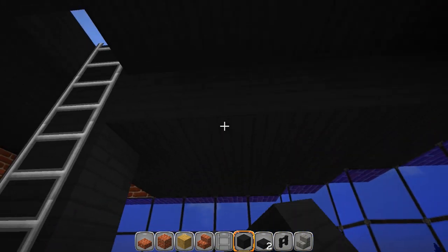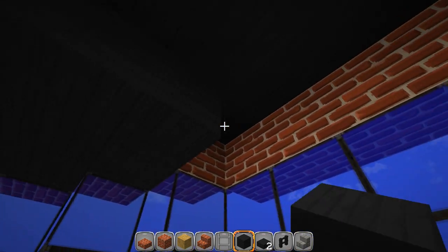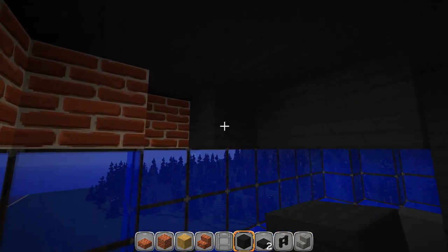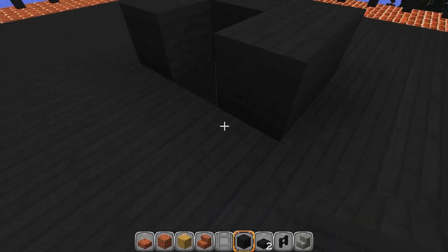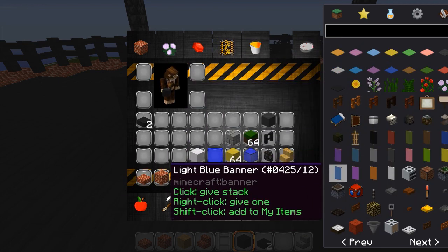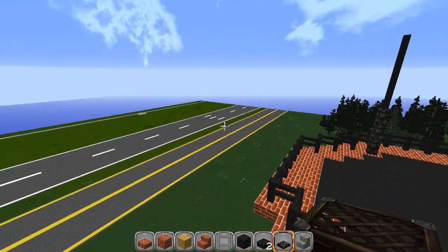I'll go ahead and do this part and then this tower will be done. Really simple, easy, fun build. Hopefully you guys followed along on this one. This will cover up the brick and trim out really nicely. Leave that hole there — let's put a trap door in there. Let's see what that looks like. There it is. That works great. That is the control tower.